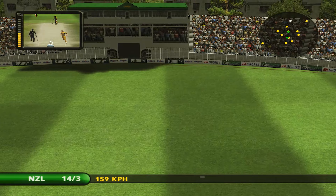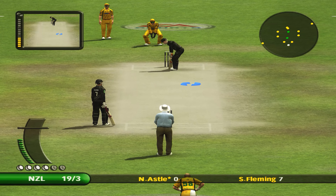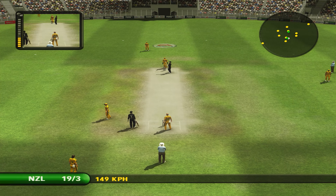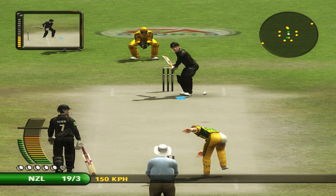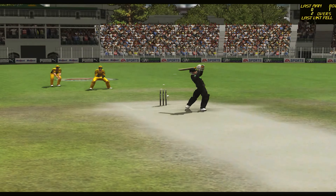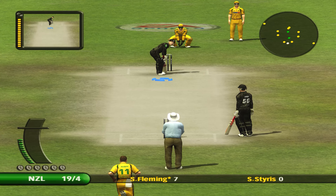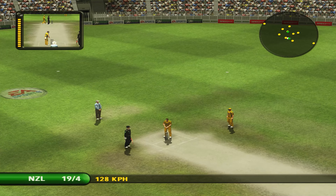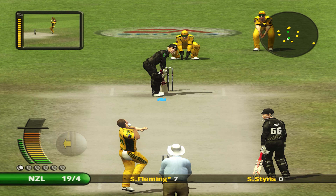We can have a look at that again. McGrath is switching to round the wicket. That's close. Lee is going to try over the wicket. That's close. That's a great sight for a bowler. Stumps flying all over the place.